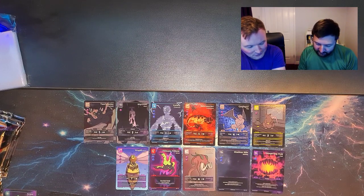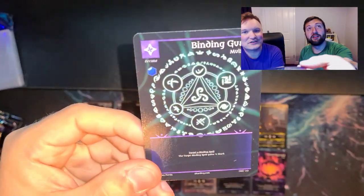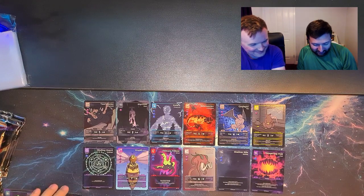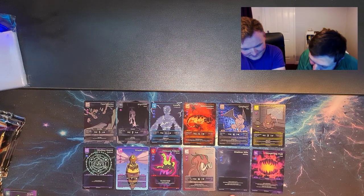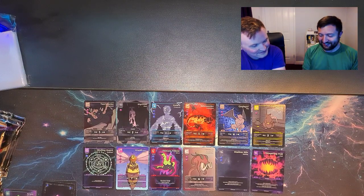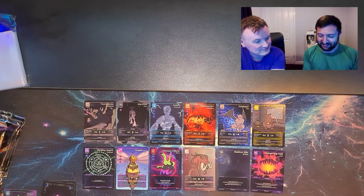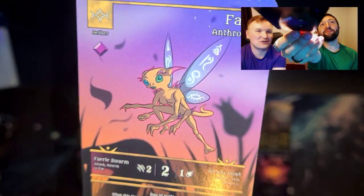Binding God — you've got another Binding. Where's my binding creature? God, where's my god? Oh it's a fairy — I keep forgetting she's set one. Yeah she came so late — about 50 set two cards were made before her.